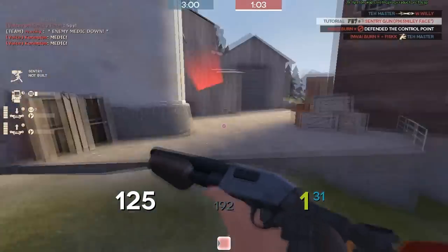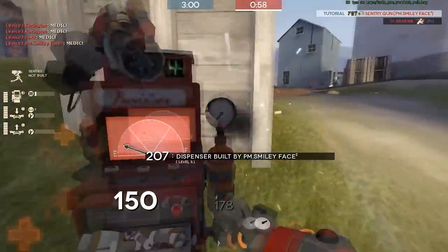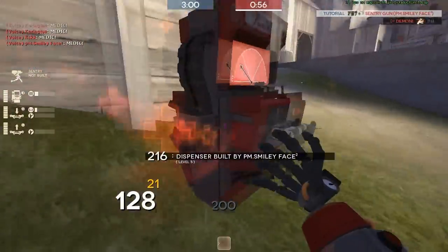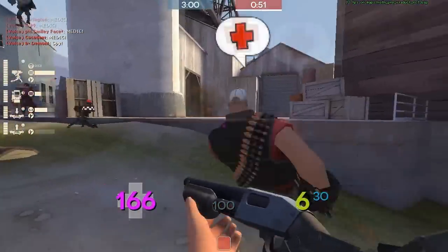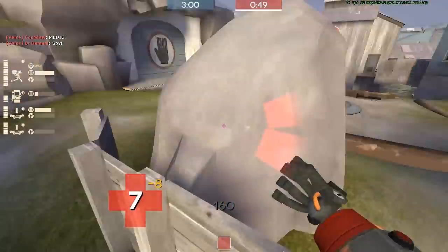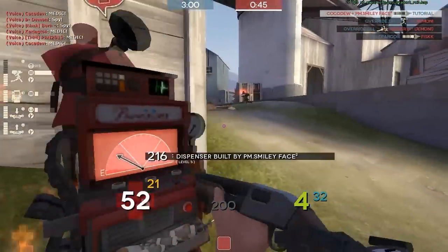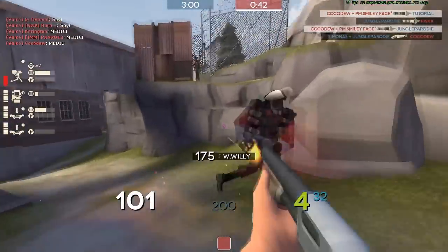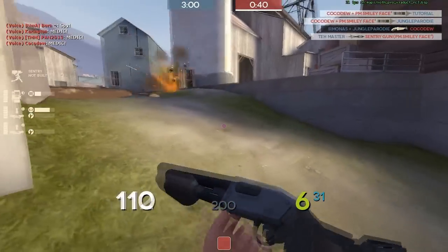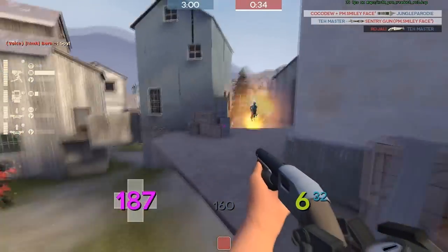My main concern was trying to get that dispenser down so that my team can stay alive, and also to keep my sentry up. Because I was using the Gunslinger, it's quite easy to rebuild. The Gunslinger is definitely the most effective for King of the Hill because it's easily built, and your sentry is going to be taken out quite a lot since it is a very small proximity map. So putting a mini sentry there can just cause an annoyance. My main aim isn't to try to kill things — it's actually just to do a bit of damage to be an annoyance to the enemy team, and it seemed to work quite well.